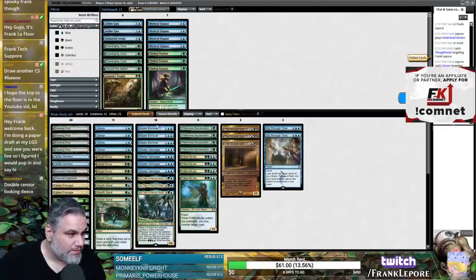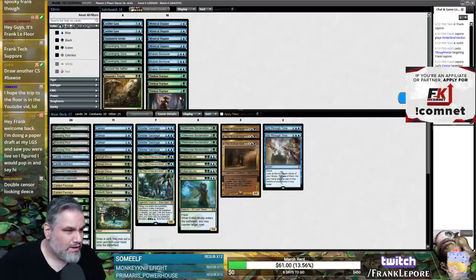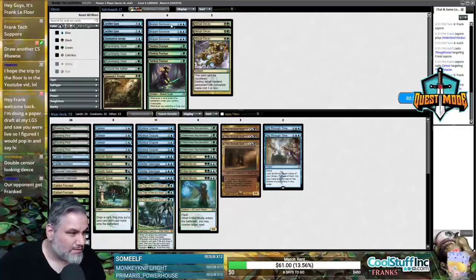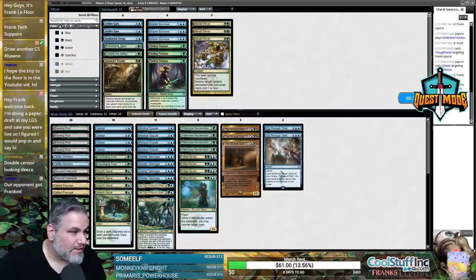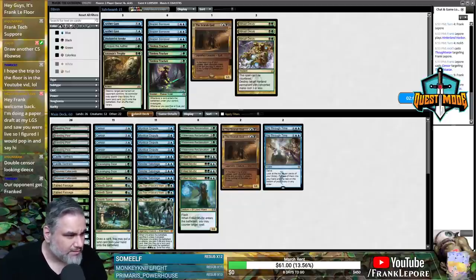Alright, Mystical Dispute comes in. Brazen Borrower is probably not great here — I feel like it's not great in this matchup. Same thing with Abrupt Decay: you can kill the Oracle, but that doesn't do much. Scavenging Ooze seems pretty solid — I'd like all three. I'd probably take out one Wilderness Reclamation or one Scarab God.